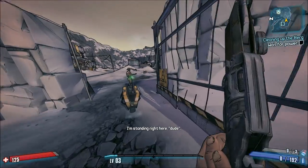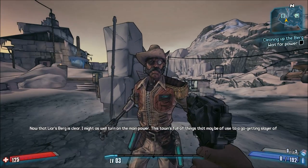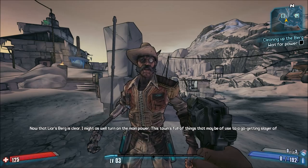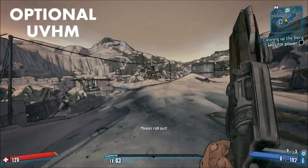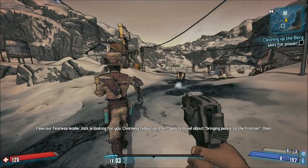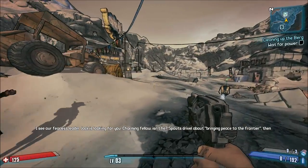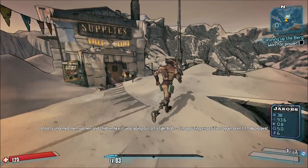Guns like the Butcher, the Becca, and some of the other pearlescents I didn't mention are pretty much fine as they are. Number five: optional Ultimate Vault Hunter Mode. Right now, if you go beyond level 50, you're pretty much forced to play in Ultimate Vault Hunter Mode, mostly because enemies can't go beyond level 52 in regular True Vault Hunter Mode.